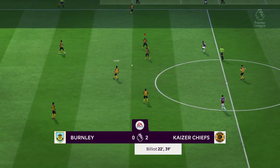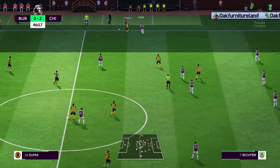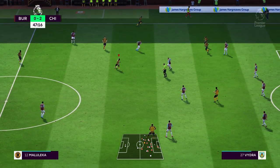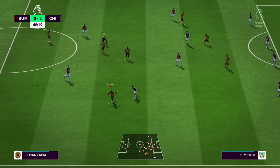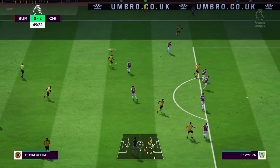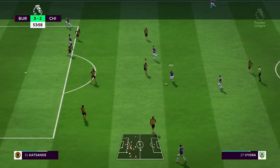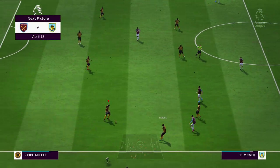We are back against Burnley, two goals in the lead. Trying to just take it easy — Zuma losing the ball but we are in the lead. We can calm the play down, circulate the ball, and avoid risky moves because we have the game tied up. But it's the second half and anything can still happen.